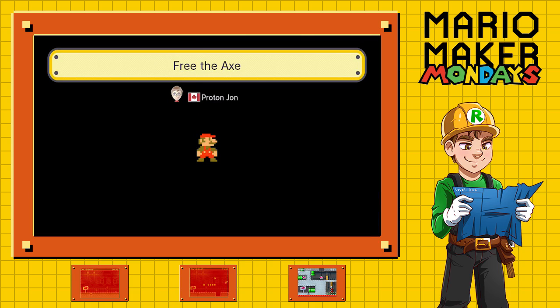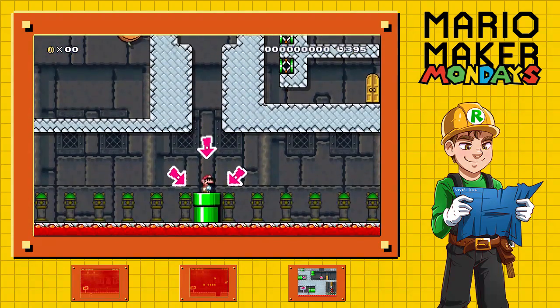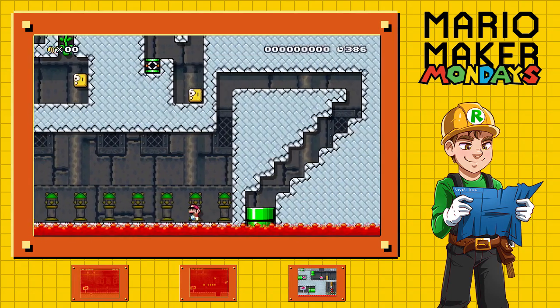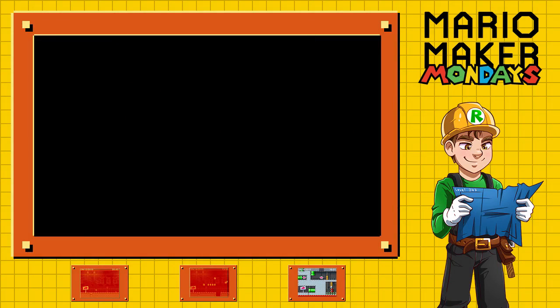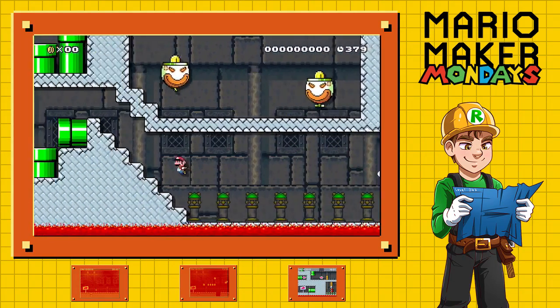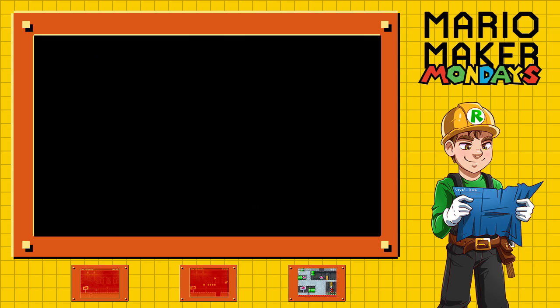The last level we're going to do today is Free the Axe by Proton John — this is our YouTuber level for the day. Alright, 400 seconds and we've got a labyrinth. What's over here? Something I can't get to, so that must be close to the end. Arrows keep pointing down here. Hey — there's the axe I need to free! I was not aware of where that is. So I'm assuming this is the way I need to go, but we have doors, we have pipes, we have a lot going on.